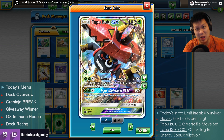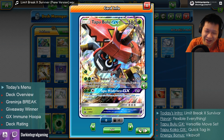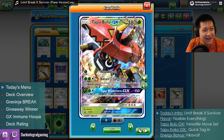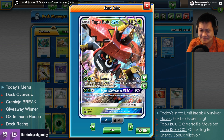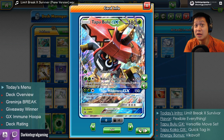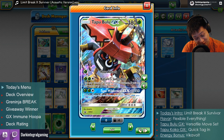Yeah, let's see if you can get around that, Donald. Today's intro is Limit Break X Survivor from Dragon Ball Super. Alright, we got some good episodes coming up. Last one was good. No spoilers! Let's get started. Tapu Bulu.